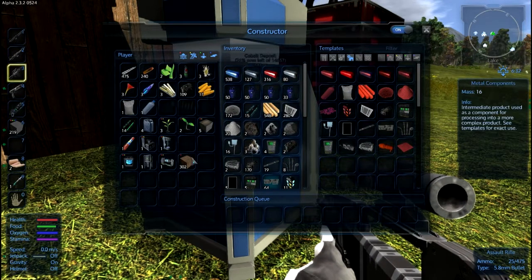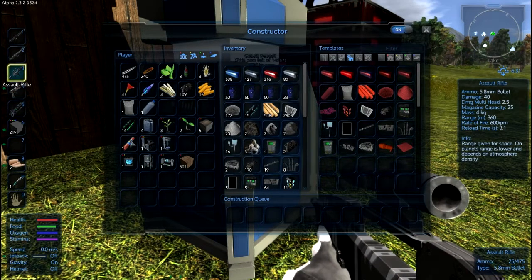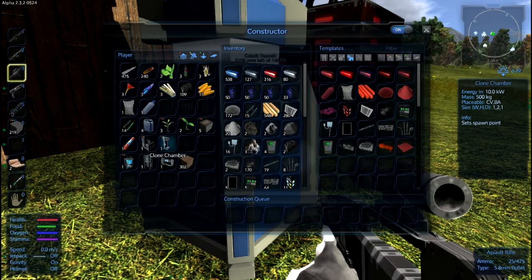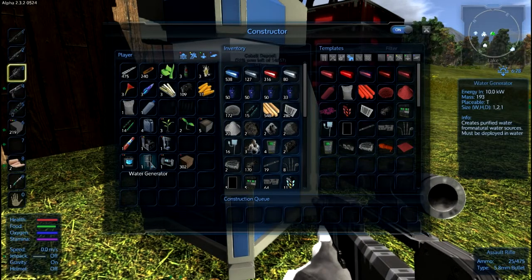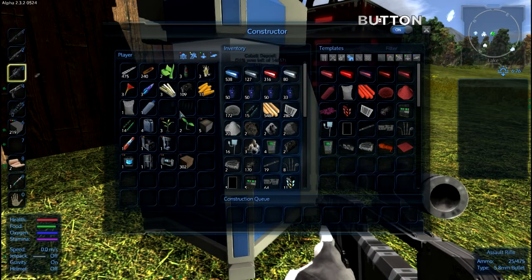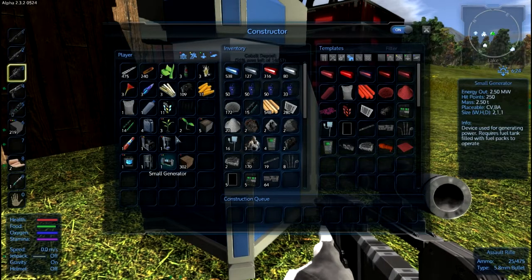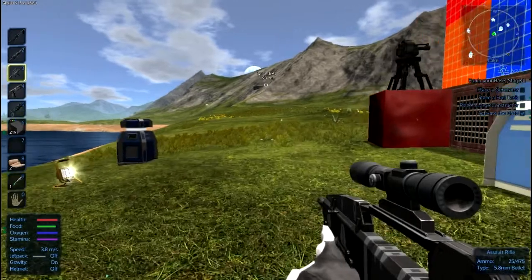I got back to normal and started gathering. The nice thing is I didn't lose the materials that were in my constructor. I got my rifle back and have made a large constructor, a coal chamber, a fuel tank, a water generator, and a small generator. You're probably wondering what those things are for - I'll tell you, but first we've got to take a little adventure.